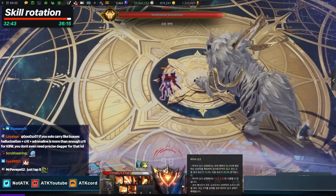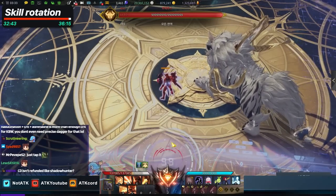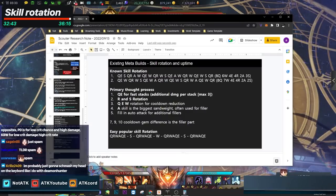TLDR on rotation: just press something that's off cooldown, and always make sure your S and R skills are at 100% uptime. Spam, but spam responsibly.